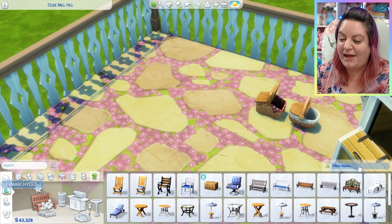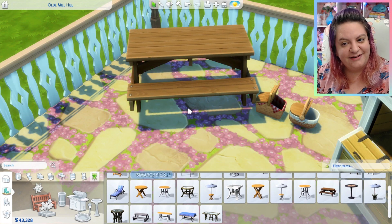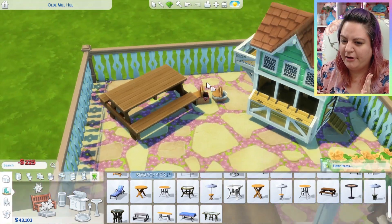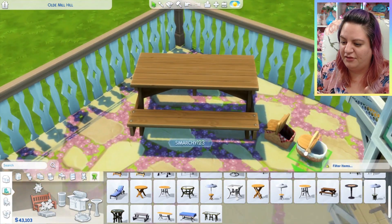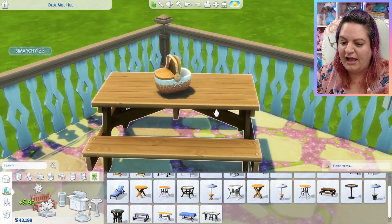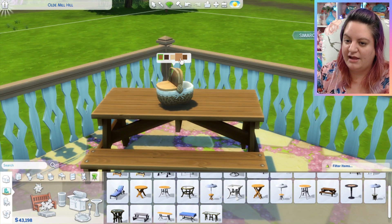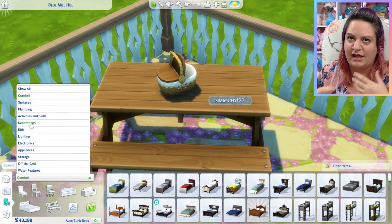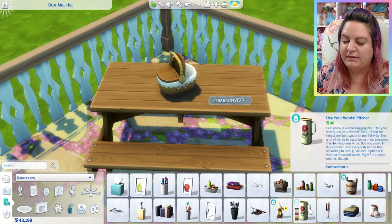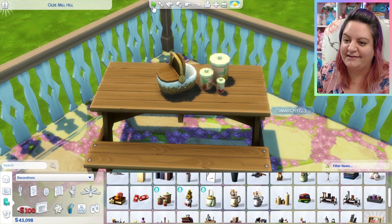We have these two new cute picnic baskets, which are so cute — I'm glad we have the option. Although they didn't give us a new picnic bench, which was a little weird, there are quite a few in base game already — at least two or three. And if you have any other packs, you probably have a ton more picnic tables as well, so I understand why they didn't want to use a slot for that. I'm sure there's a limit of items per pack, and I'd much rather have the two picnic baskets than a new table.